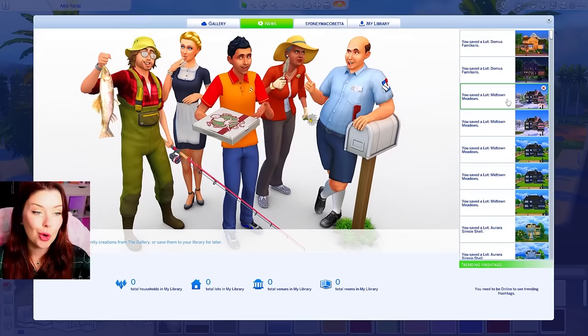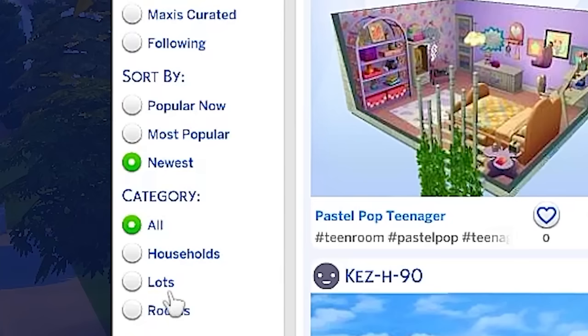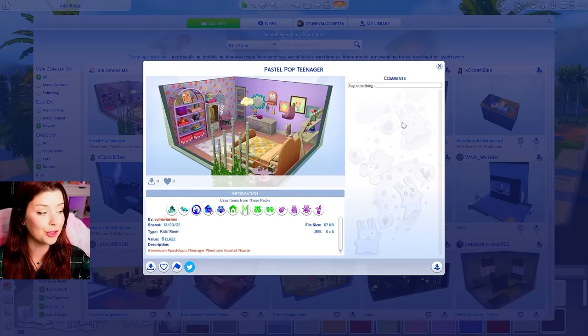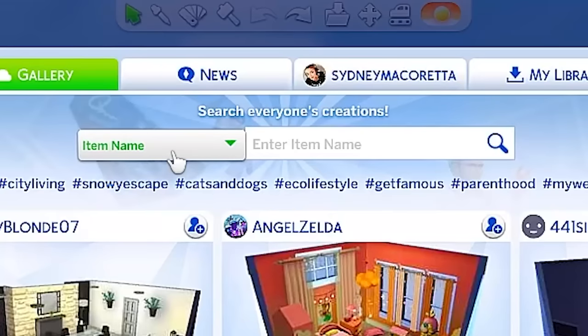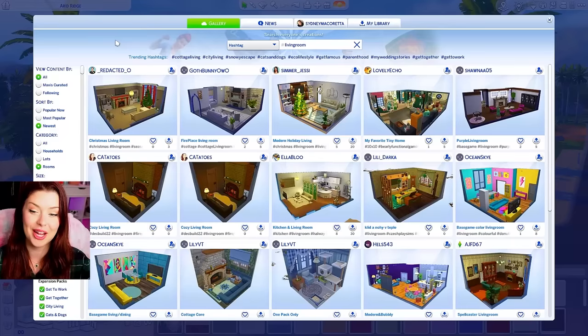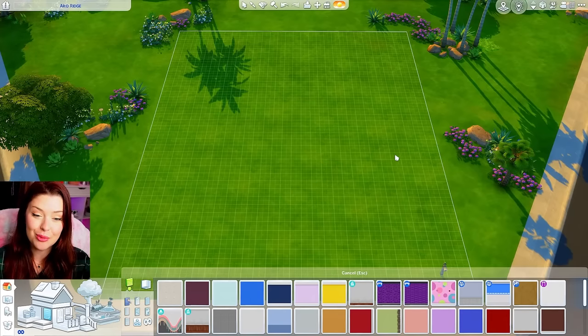Let's get back into it. We're gonna come up here, open the gallery — hope that it connects, I have a video to do. Under the category section, we're gonna turn on the rooms filter. I'm gonna change the hashtag search and just type in 'living room.' Let's start off with something easy, hopefully. So the first one we have is a Christmas living room, and we're gonna download this. By the way, this is sorted by newest — not most popular.